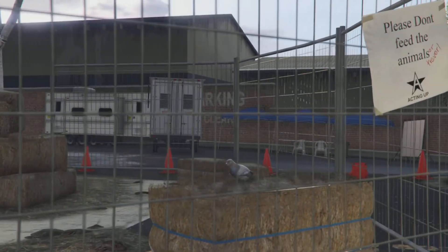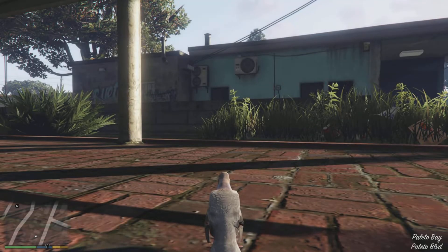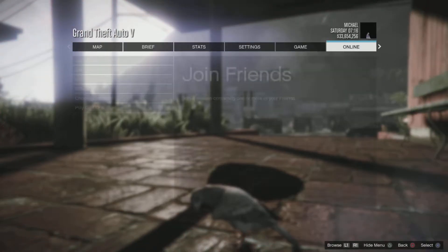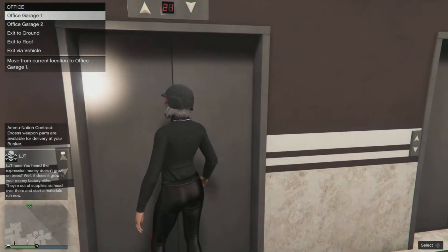You should now be back at the trailer. What you're going to have to do now is exit story mode, and you should spawn in as the bird in the hospital. Once you have that, you've been doing the glitch correctly.